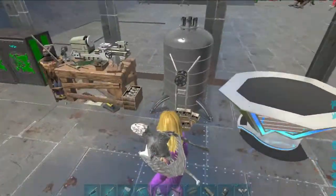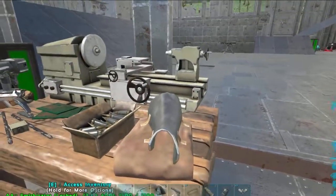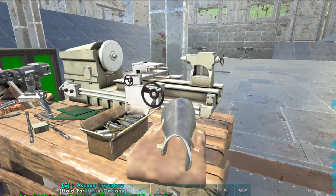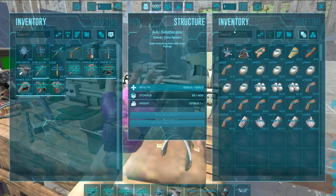This is the new smithicator — it is a smithy with a fabricator on the back. I was making bullets and I ran out of gunpowder. This is the point where we stop because it didn't like me loading all that stuff in at once.